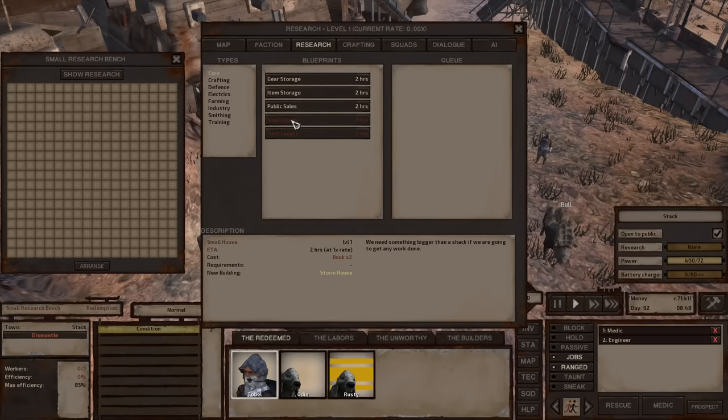Things in red require something. If you hover over Tech Level 2, it says it requires six books inside the research bench in order to unlock and start researching that technology. It also requires you to know how to make a small house, which requires two books. However, these other items look completely unlocked and ready for us to start researching.